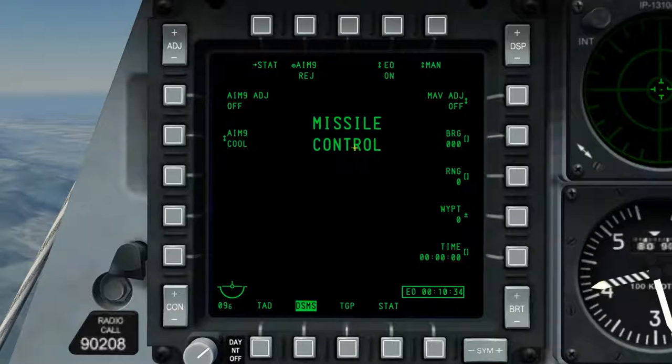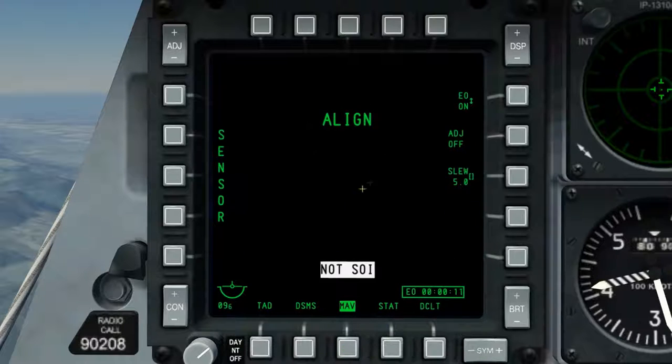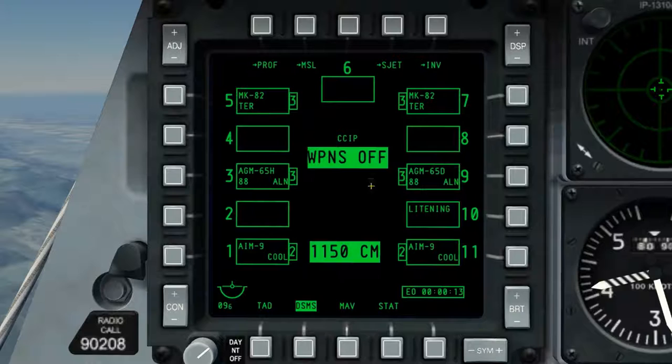In missile control, we have options relating to the AIM-9 on the left and EO power on the right. By selecting OSB4 — the EO option — this cycles power to the Maverick seeker on and off. By default this will be off. As I enable it, we can see a timer start in the lower right section of missile control — this is the time since power has been enabled to the seeker. I'll display the Maverick page to demonstrate that it is now in a state of alignment due to having power cycled to its seeker.